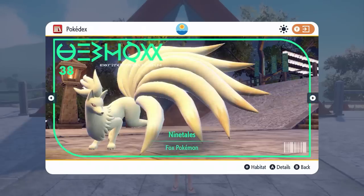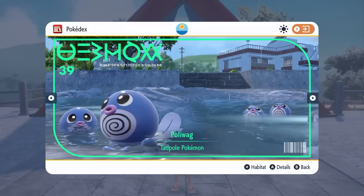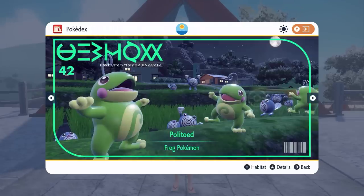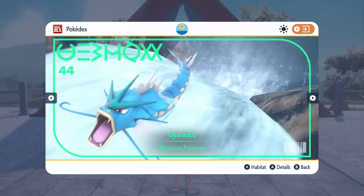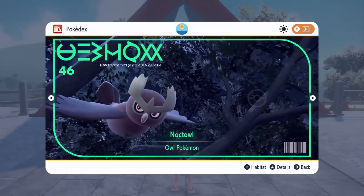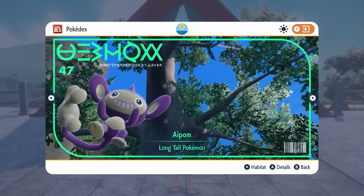We have Vulpix and Ninetales making their debut in Kidakami, returning to Scarlet and Violet, as well as Poliwag, Poliwhirl, Poliwrath and Politoad. We have Magikarp and Gyarados — they are in the base games of Scarlet and Violet of course. And then their debuts: Hoothoot and Noctowl making their appearance in Scarlet and Violet in these games.